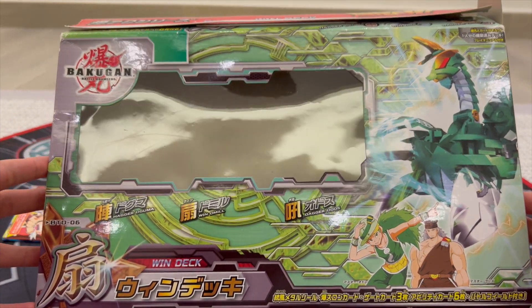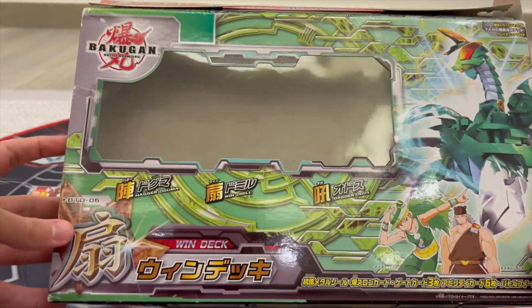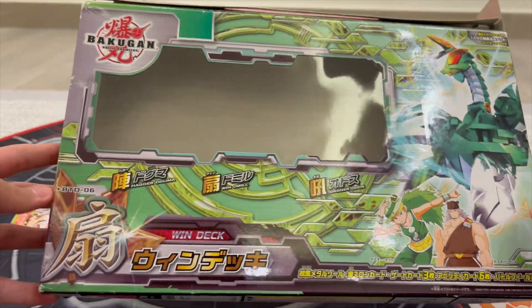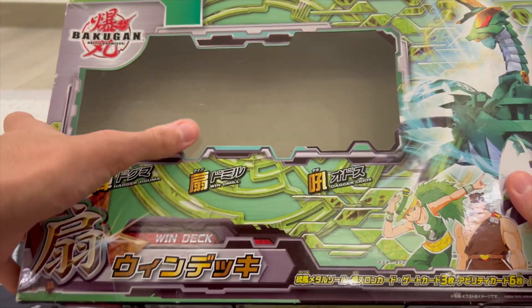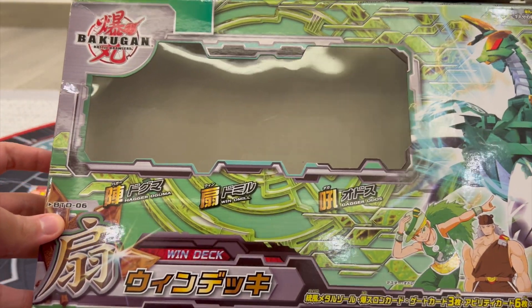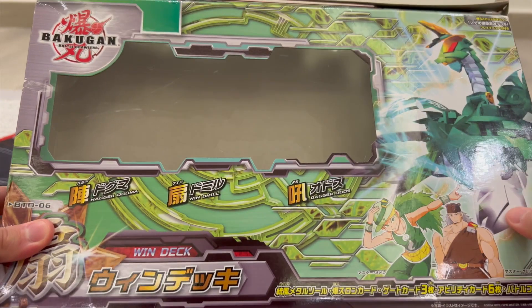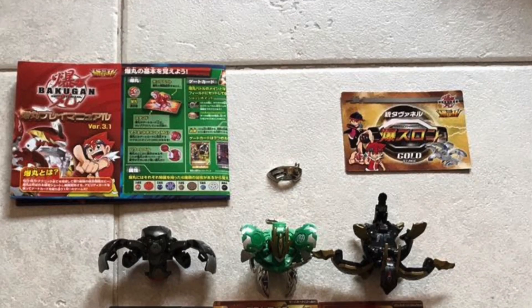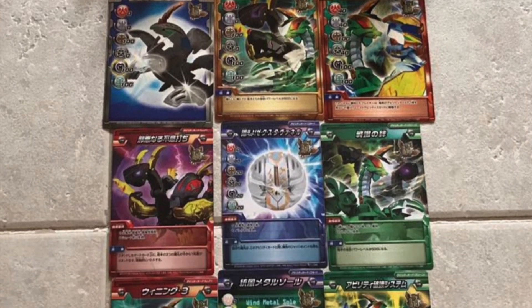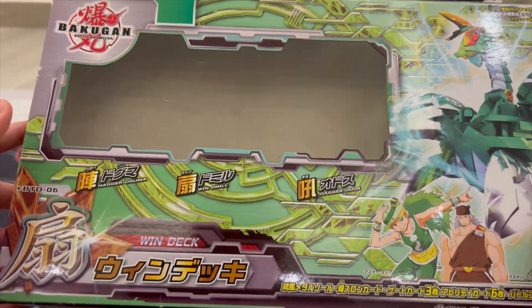First off, I'm going to be reviewing this huge package. As you guys know from the Bakutech series, all of the deck packaging is designed like this — a very big design with a big screen on the front which very nicely displays the Bakugan. I got this back in June of 2017. At that time Bakutech Bakugan were really cheap, so it was easy to get at a good price. But now it's quite rare.